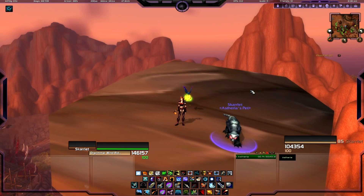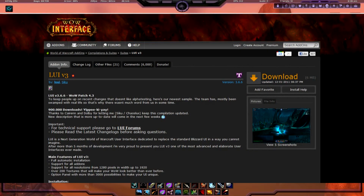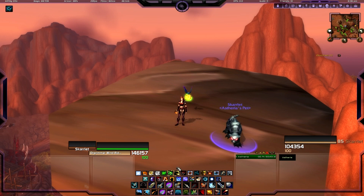Hey guys, it's Theria here, and this is the first in our series about taming your UI. What you see here all revolves around one combination of add-ons called LUI. If you go to LUI's website, you can download the LUI package. It includes a number of popular add-ons including Omen, Recount, and also Bartender to get your bars to look like mine. You'll want to download that first if you like the look of my UI.